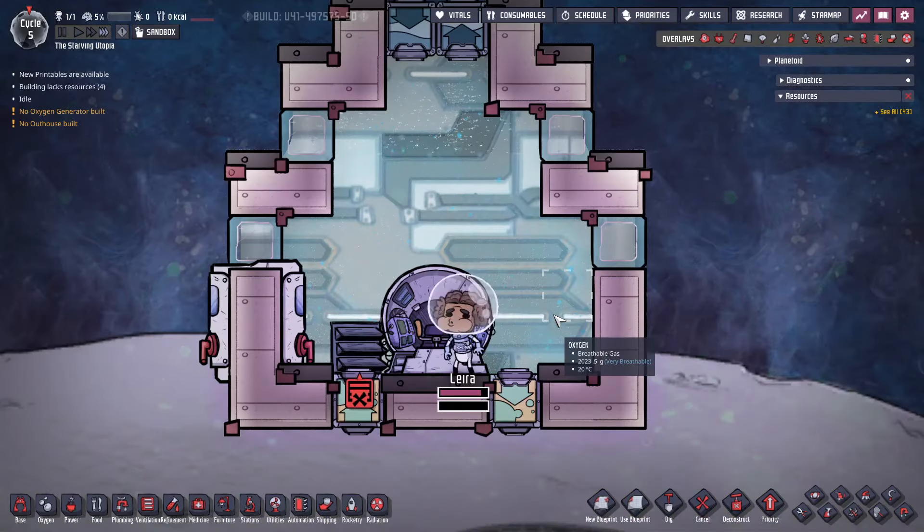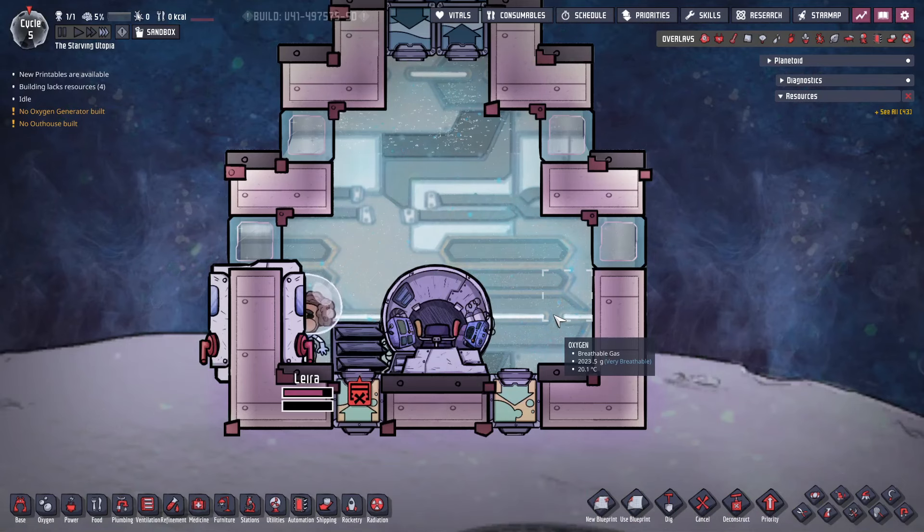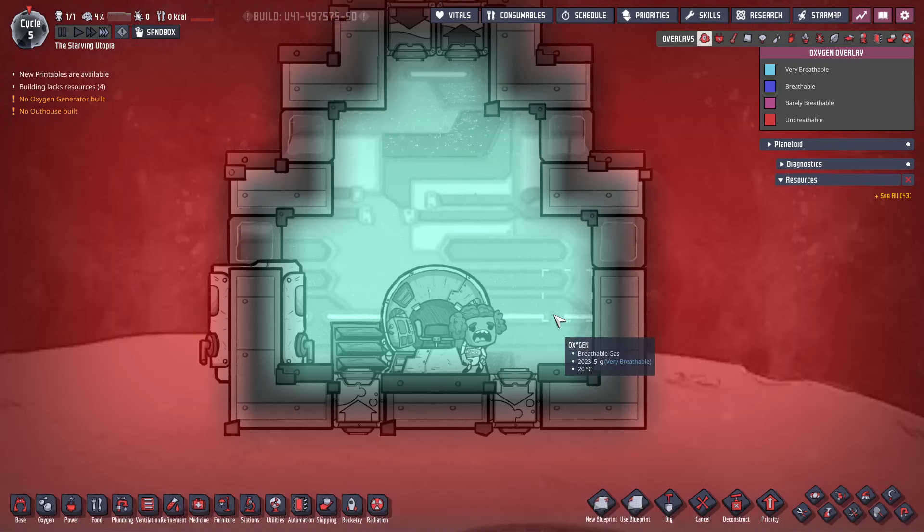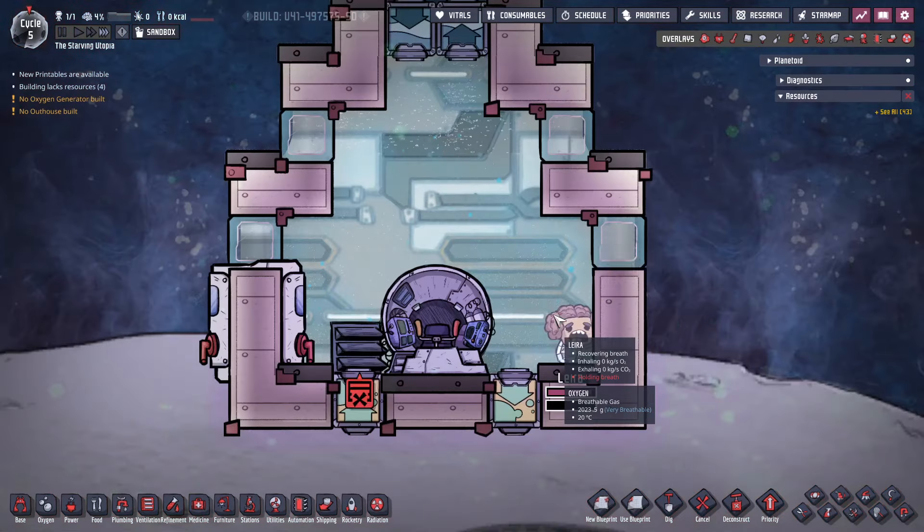There is also an odd behaviour for dupes that run out of oxygen reserves whilst in a suit. When this happens, they will keep recovering their breath assuming they can find oxygen, but when doing so they won't consume any. This means they no longer require any oxygen supply, which makes this very useful in the Spaced Out DLC for rocket trips where the dupes stay inside the rocket — for example in telescoping or drilling missions. It's unclear if this is intended or a bug.